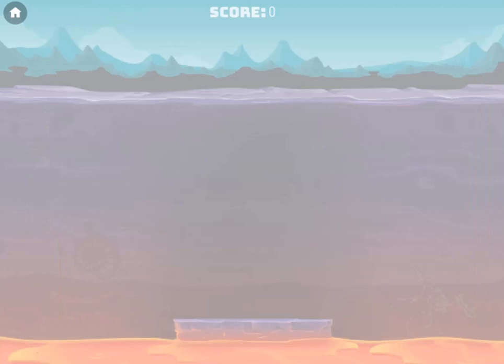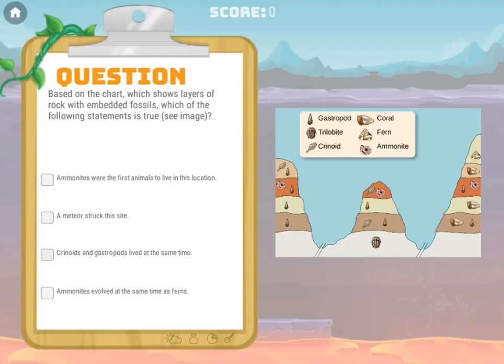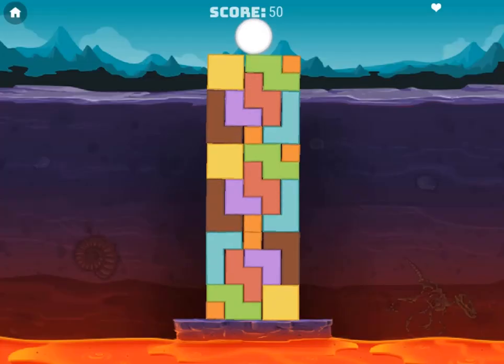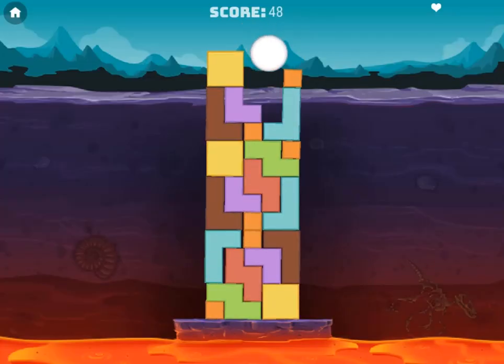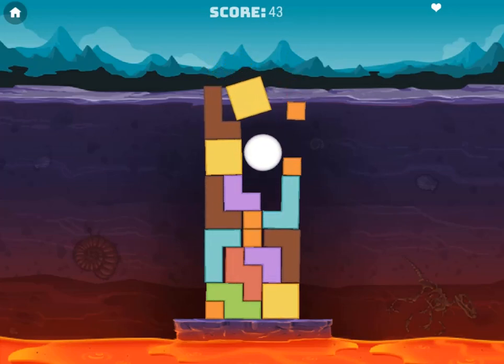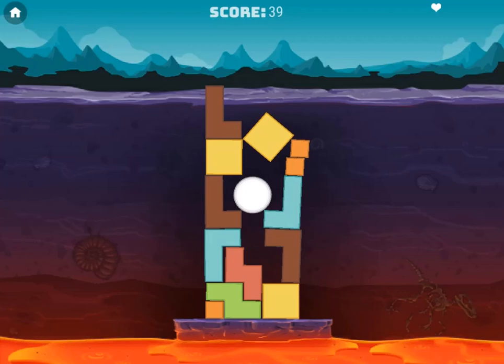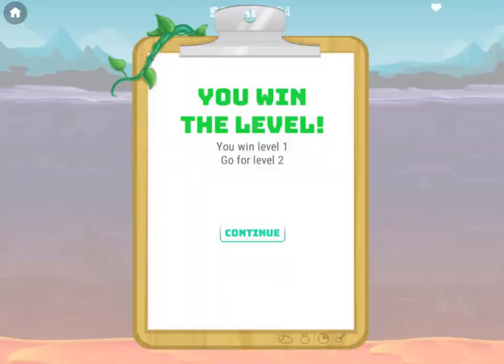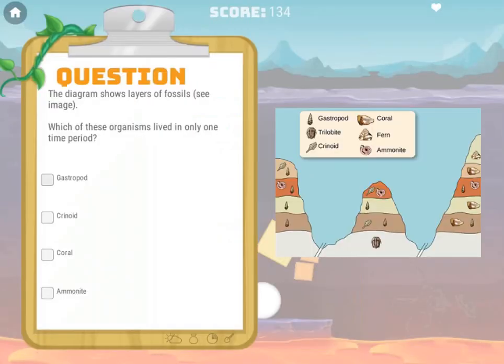Legends of Learning presents the Tower Puzzle Fossils Record Game. This is a science game that makes learning about fossil record fun and easy to understand. In this informative instructional game, you will read a collection of facts about rock strata and the fossil record. After reading each fact, you'll be required to answer quiz questions about what you read.